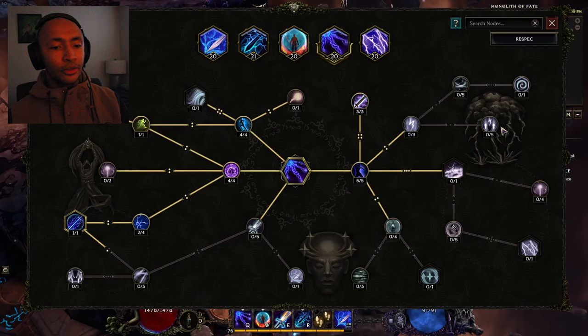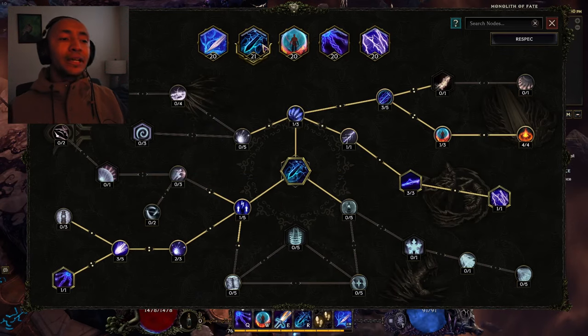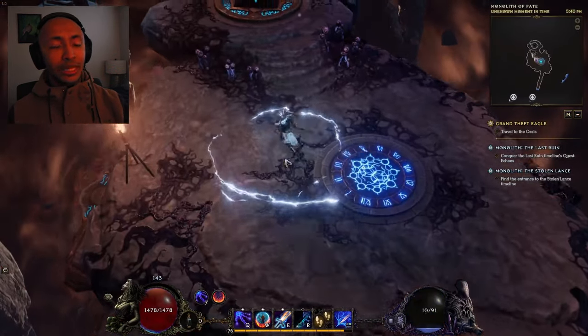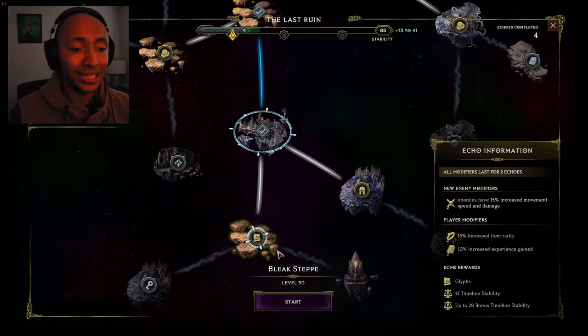Static is a whole other thing that would take a long time to explain. However, we're casting lightning spells a ton of the time just by using Surge, which is a traversal skill that makes you move forward like that. And it looks awesome. So let's hop into a Monolith and check it out.